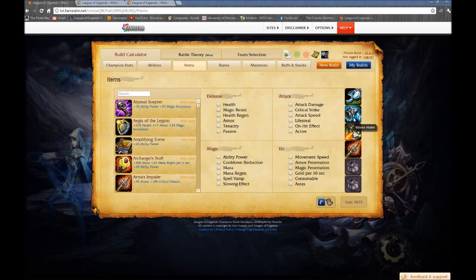The Frozen Mallet gives damage, hit points — pretty much everything Warmog's does — but also an on-hit effect: a great slow. This lets you stay on people. You use your Q to get at people and you can stick to them. These four items were in the last guide, just in a different order — I had Warmog's first and the Mallet coming at the end. I really just changed the order, and it's working out very well for me in the current meta.